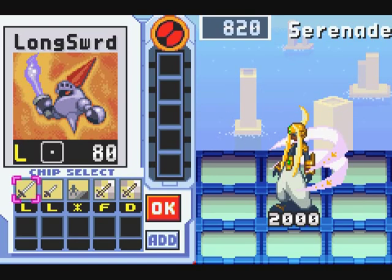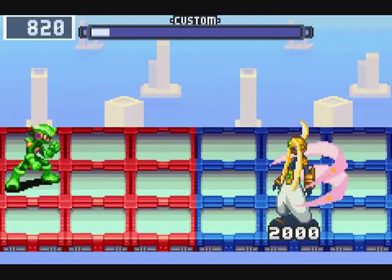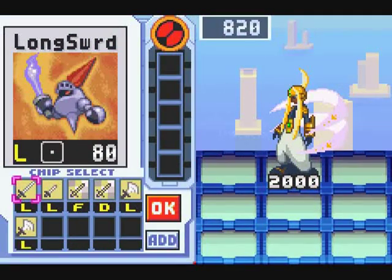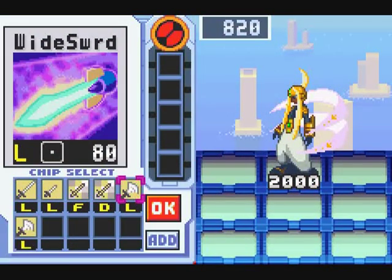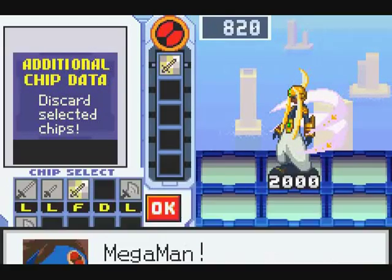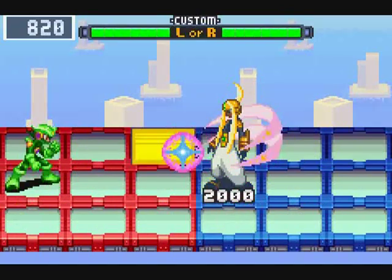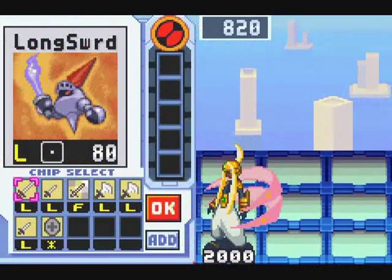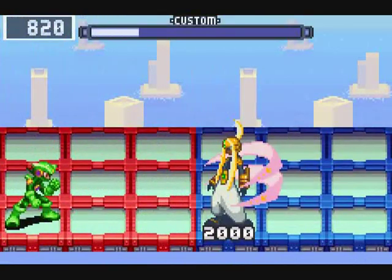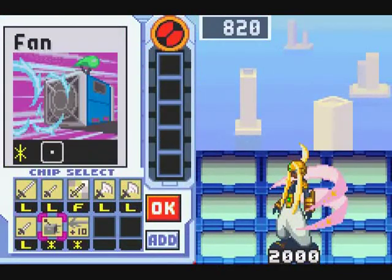Basically for starters, what you want to do is start opening your folder a bit. You want to have some better attacks ready for when you can actually counter her. You need to wait for Serenade to perform a specific attack - it's one I actually forgot she even had. You have to keep dealing with the satellite attack there, so there is that.